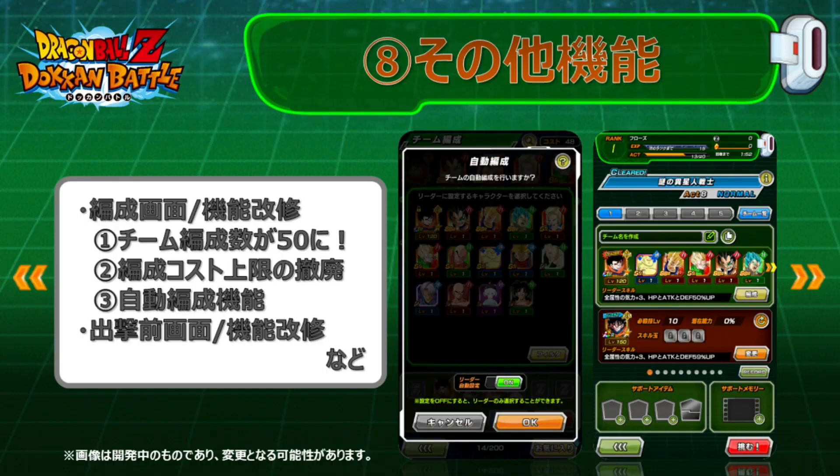Another big feature coming is team selection. There's actually going to be no more team costs and you're able to get up to 50 decks — 50 different teams to select from. So we are getting rid of the seven slots we have, and no more team costs means you can run a full team of LRs instantly. That's obviously great for newer players since that's the biggest hurdle — leveling up enough to run full LR teams or full Dokkan Fest teams in the early stages. There's also going to be an auto team building feature, and the friend is highlighted in its own section where you can see their skill orbs, their hidden potential, and there's a quick change button so you can quickly reselect your friend without backing out.